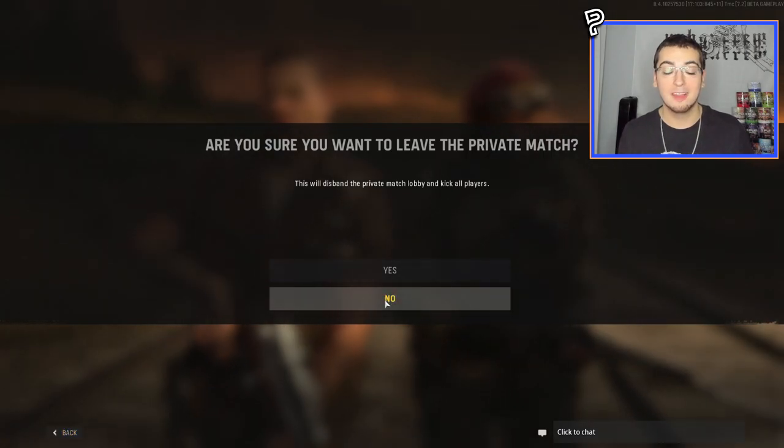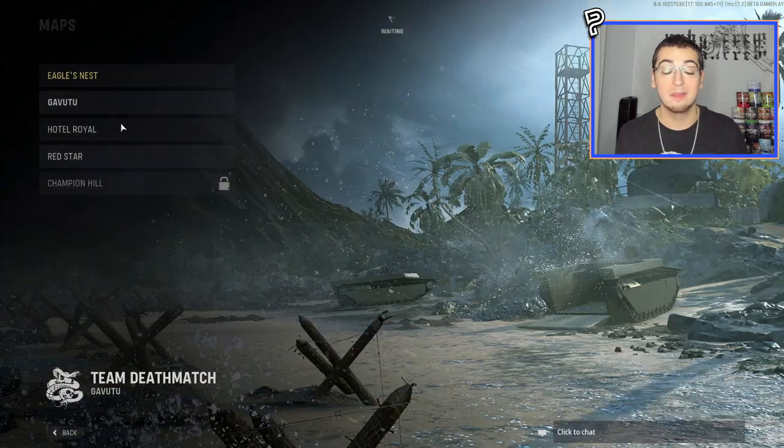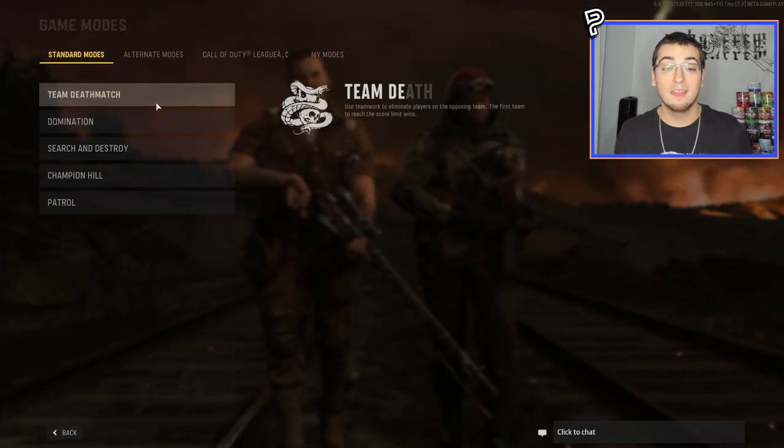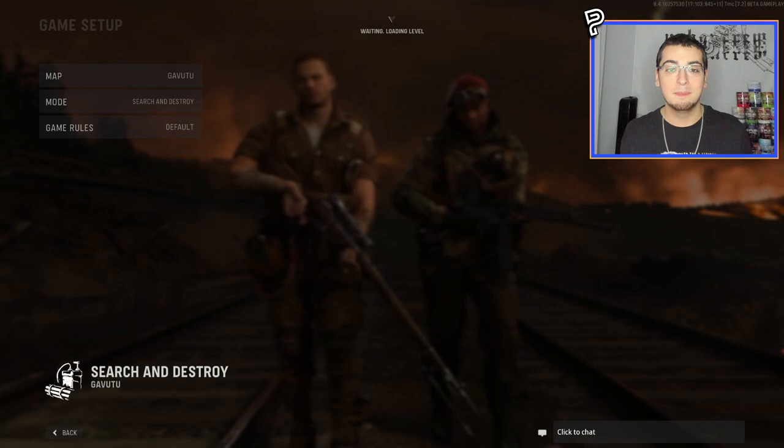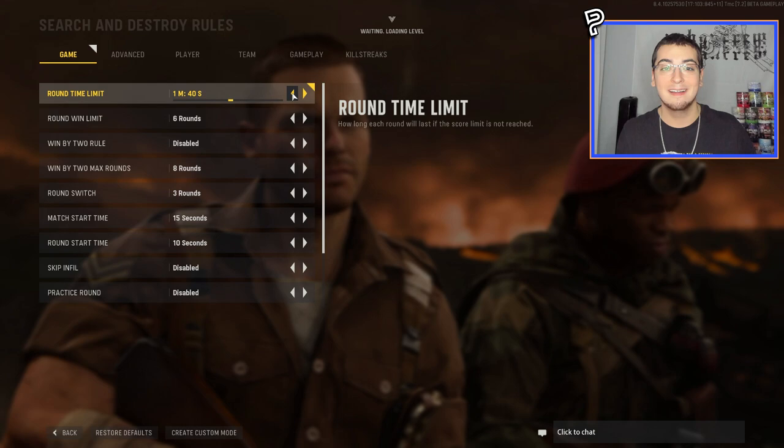If you guys watched the last few uploads I posted on Vanguard, you would see that I didn't really have good luck on the game and I wasn't able to hit any shots. But that changes today, boys. Basically, the last night that the beta was available, a bunch of people found out how to glitch their way into a private match and just play a private match, which you normally couldn't do in the beta.